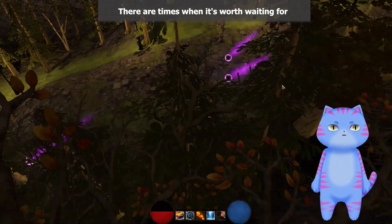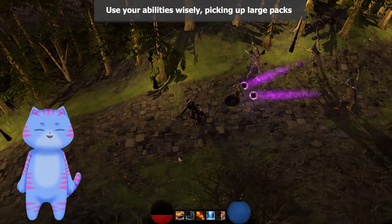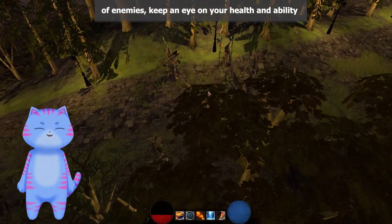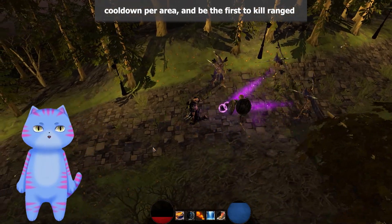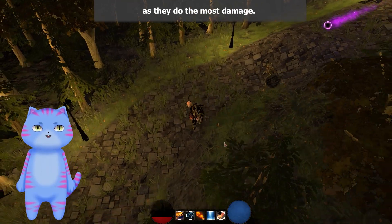There are times when it's worth waiting for the fourth ability to regenerate. Use your abilities wisely, picking up large packs of enemies. Keep an eye on your health and ability cooldown per area, and be the first to kill ranged enemies, especially mages, as they do the most damage.